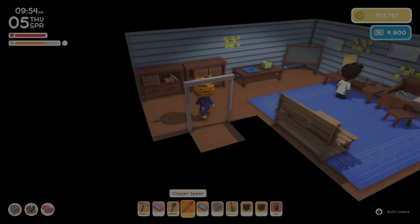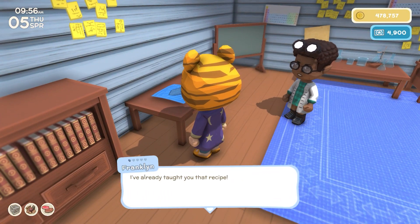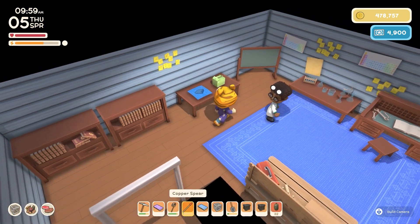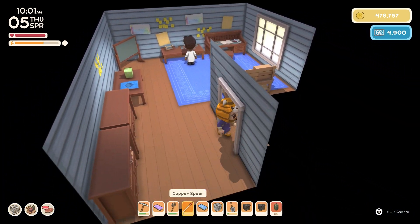Okay, so there he is. Yeah, I don't remember if he was here already. Were you here already, bud? Oh, you were — because we bought something else. Okay, pearl path. He says, 'I already taught you that recipe.' Oh, okay. Yeah, repair kit — okay, so I'm not going to bother. We already know that one.